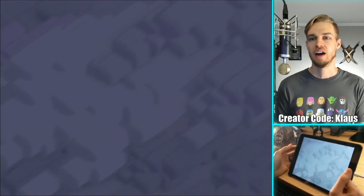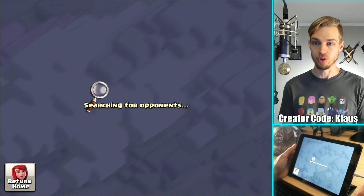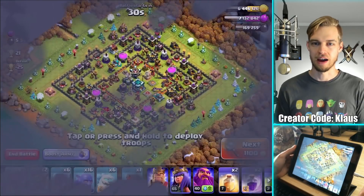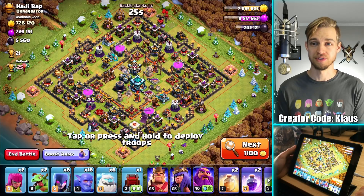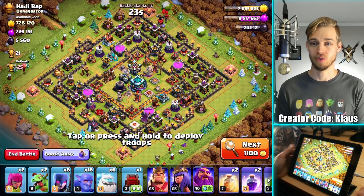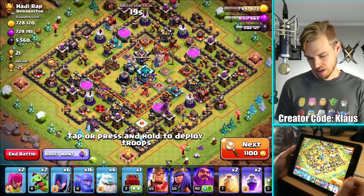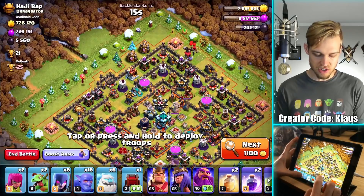I'm sticking with the usual stuff. There are a couple more super troops I think are going to be really useful, but in my position I really like to stick with the army I'm using. And there we go — 700,000 gold and elixir. Let's do this. Is there a way to funnel it a little bit better? I think YOLO is probably the best option in this case.